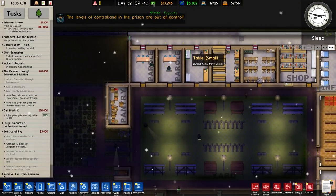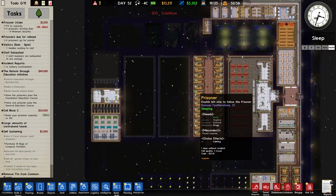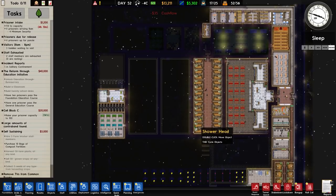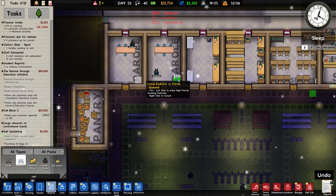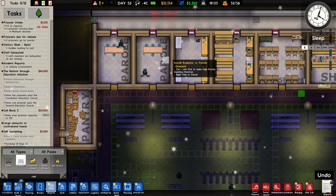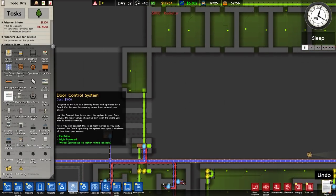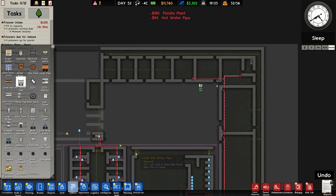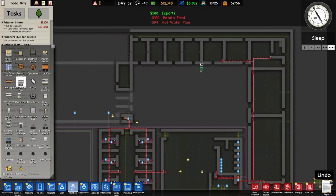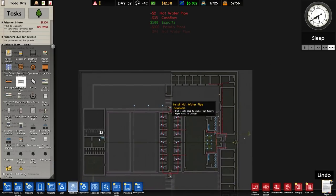In this episode I want to continue on, put some heating in these rooms up the top, and then look at potentially getting some more prisoners. Let's take a look at the heating situation. Going over to objects and to the radiator, I'm going to place a radiator — one, two, three, four. Then for the heating I'm going to run water pipes right across and then down. It wouldn't reach that far but this water boiler I think will be fine.